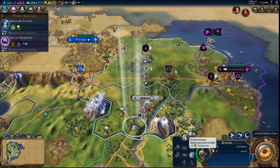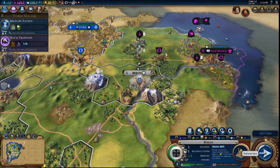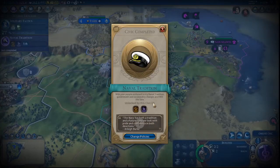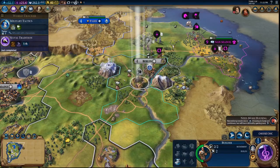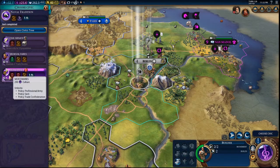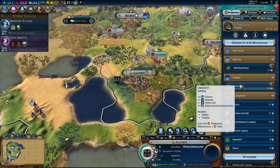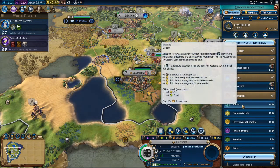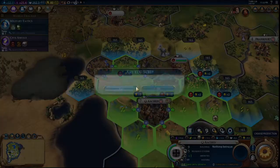Go ahead and build the recommended improvement. Berlin, go ahead and get me a Water Mill. Now I don't think there's anything we want to switch out so let's continue. We've got to choose a civic to unlock — Civil Service, why not. We could use some more money so let's go ahead and get us a Commercial Hub.